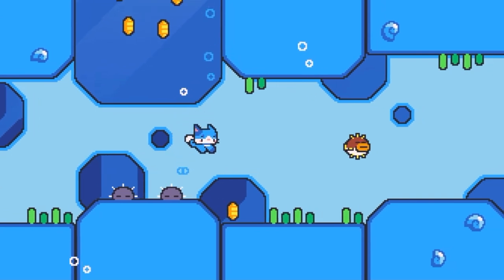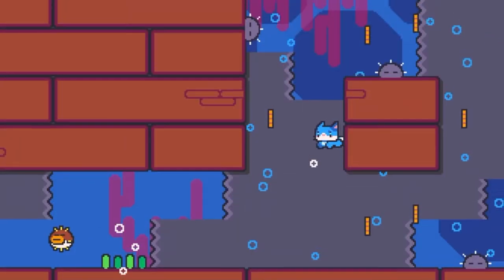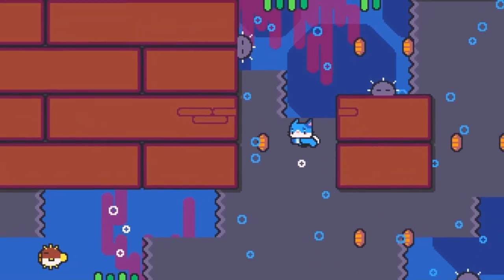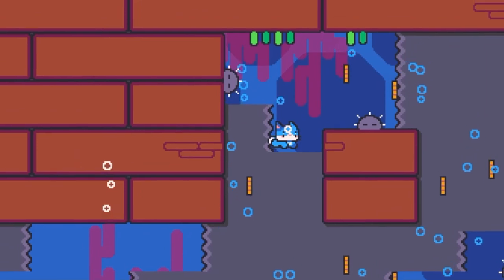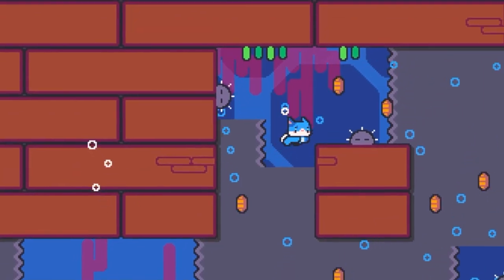Also notice the puffer fish. I don't know exactly why it would be spiked — maybe helpers can't really help you down in the water, or maybe Mara can also attack underwater.